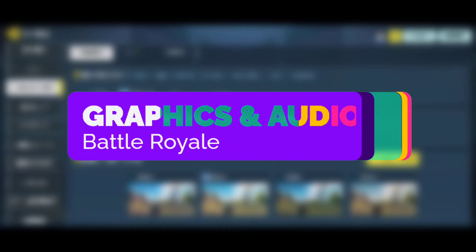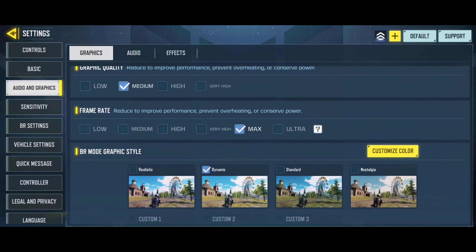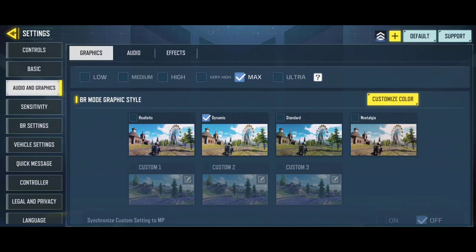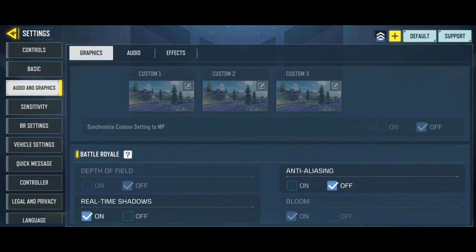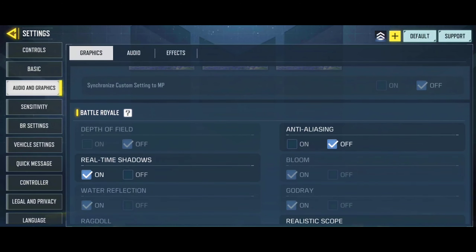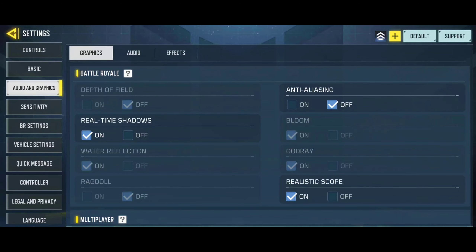In the graphics settings, I personally use the graphics quality on the Medium option. Although my device has support for higher options, it gets slightly hotter on anything over Medium quality, and the frame rate starts to drop pretty drastically once I play more than a few matches. For the Frame Rate option, I recommend using the Maximum setting every single time, as this is a first-person shooter and online Battle Royale — and for any online FPS title, frame rate has to be the most important factor.